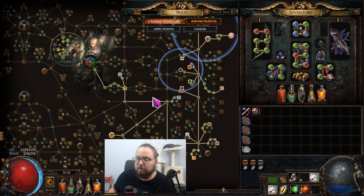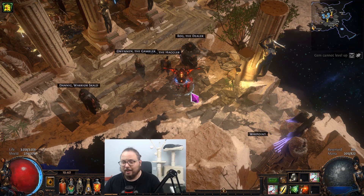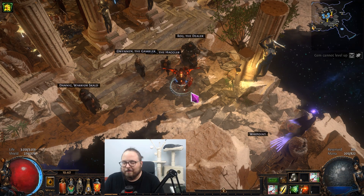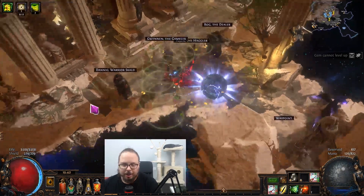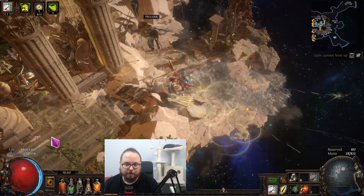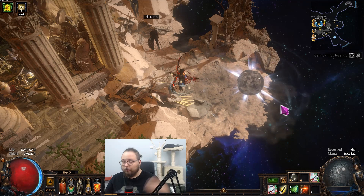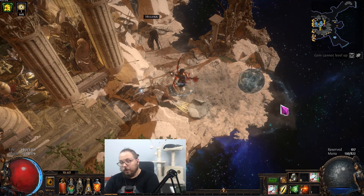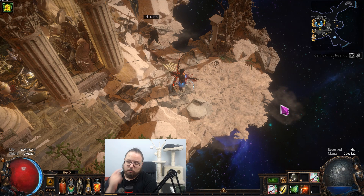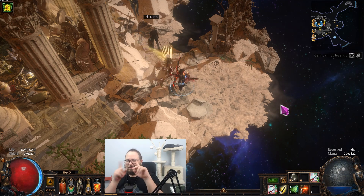En conclusión, espero que os haya gustado la build, ha sido una de mis builds favoritas. También podría haceros un showcase sin Headhunter, pero mapea de la misma forma prácticamente. Vas corriendo de vez en cuando pegando y de vez en cuando dejas dos balistas en el suelo, y como su ataque llega muy lejos, te sirve para ir rematando bichos a lo lejos. Como los proyectiles van rebotando entre los bichos, viene muy guay. Espero que la disfrutéis, si os la queréis hacer, o si no, tenéis echado un ojo para la liga que viene. Cualquier duda en los comentarios y nos vemos en el siguiente vídeo. Adiós.